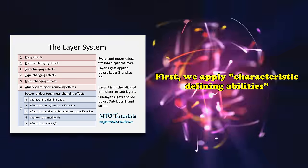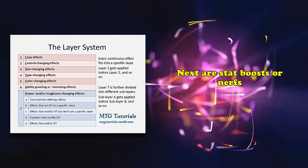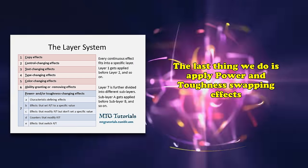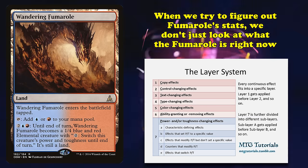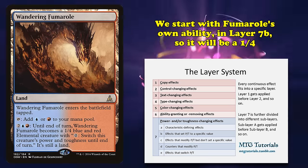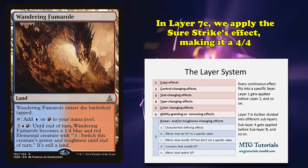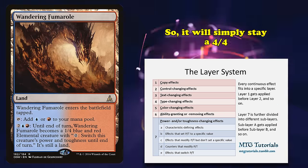Next is effects that add or subtract stats, like Sheer Strike. Then you apply stat boosts or nerfs from counters on creatures. Then in the final layer, we apply power and toughness switching effects. When we figure out the Fumarole's stats, we track all effects through these layers. We start with Fumarole's own ability, which sets its power and toughness — layer 7B — so it will be 1/4. Then in layer 7C, we apply Sheer Strike, so it will be 4/4. Finally in layer 7E, we apply the power and toughness switching ability, which means it will stay a 4/4 since its stats are the same.